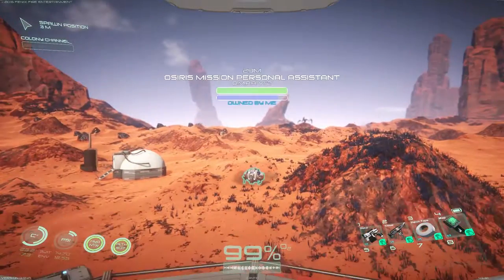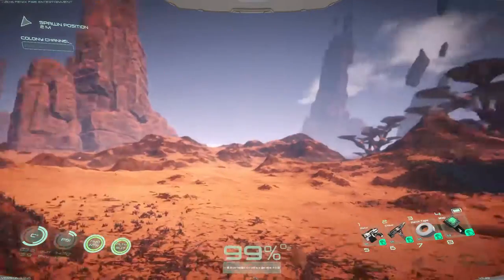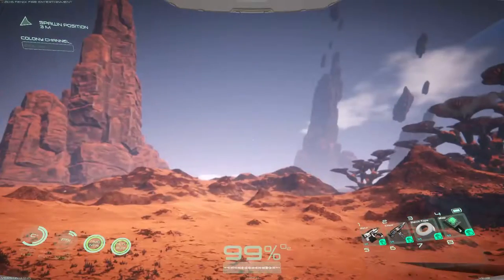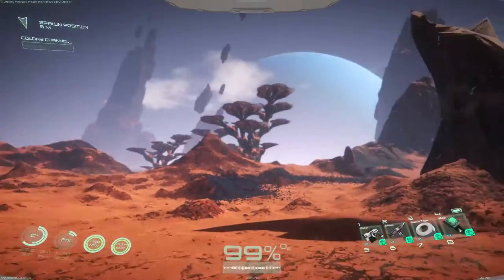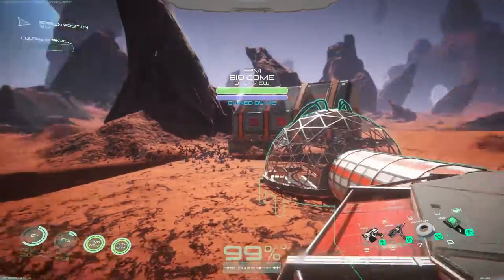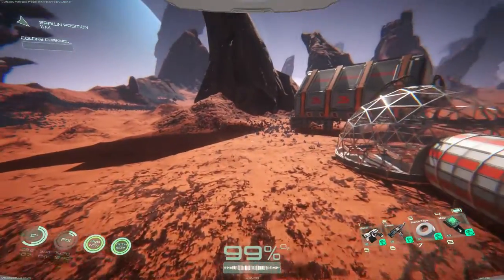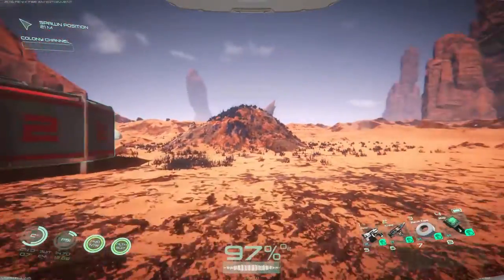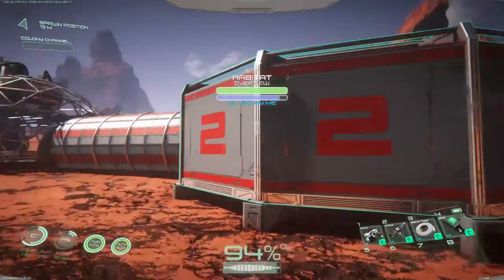Welcome back to Osiris New Dawn. I pumped up the graphics because I didn't realize they weren't on max. Things fade out in the distance, which I think is supposed to show a little bit of haze. That's how we're going to do it for now, but I want to build the barracks today.